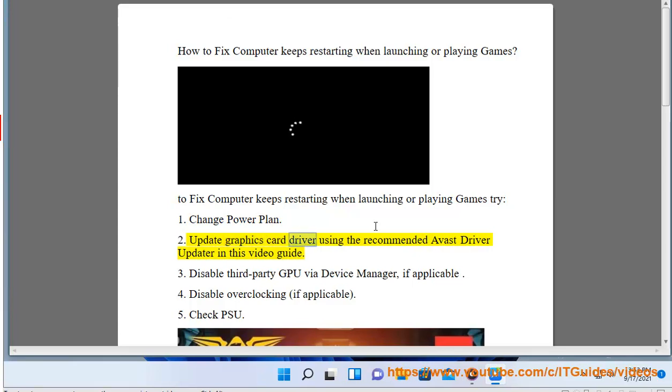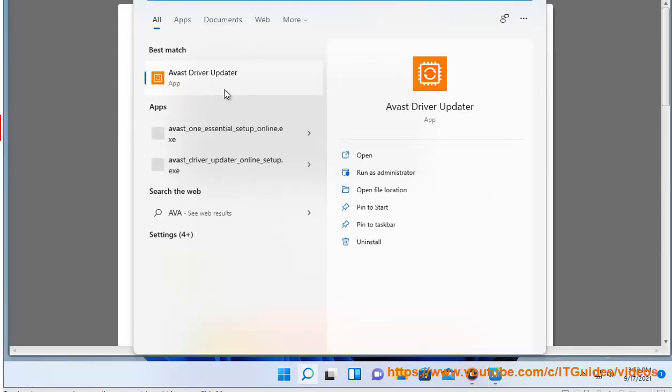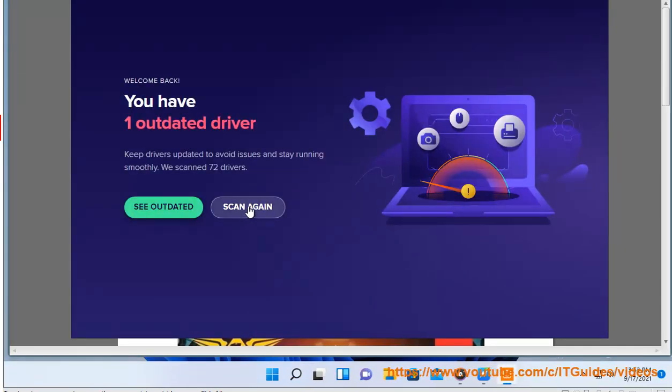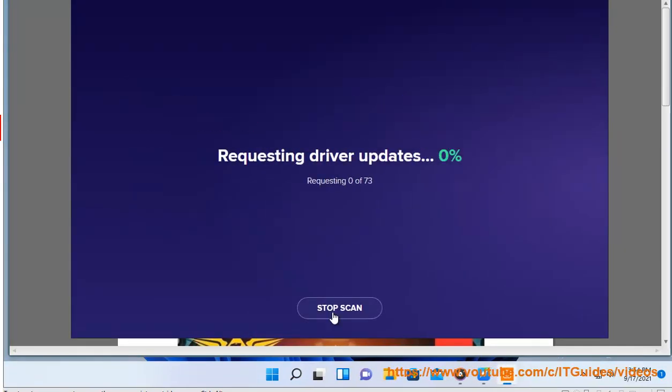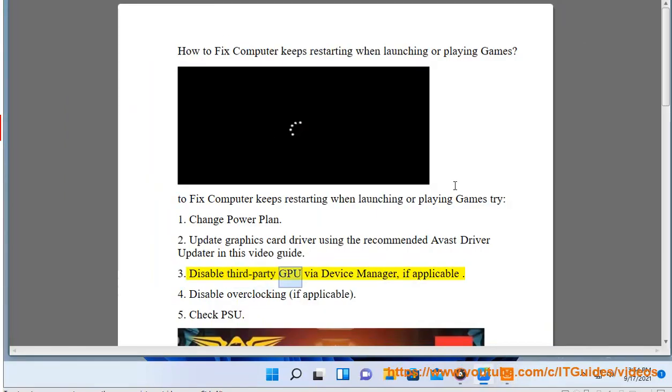2. Update graphics card driver using the recommended Avast driver updater as shown in this video guide. 3. Disable third-party GPU via Device Manager, if applicable.